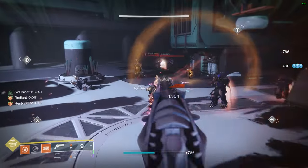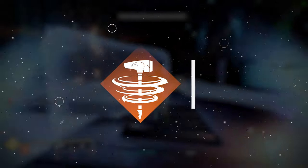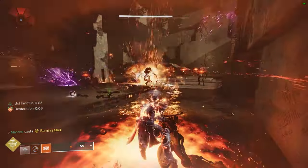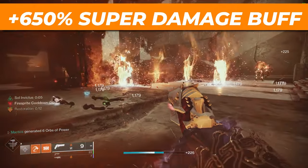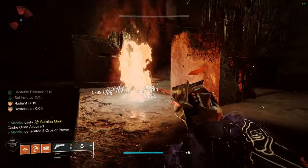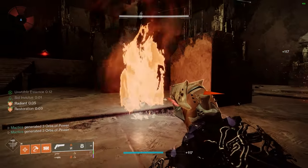The second ability that the Pyrogale Gauntlets are going to turn up to 11 is our super, the Burning Maul, which is transformed by our exotic gauntlets to become a single one-and-done slam that deals 650% increased damage and releases three waves in a cone that track to enemies and each generate a gigantic fire cyclone that tracks and deals massive damage.